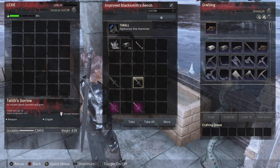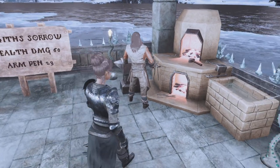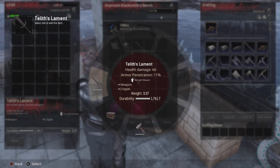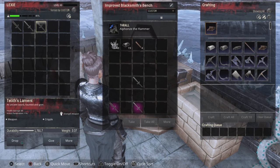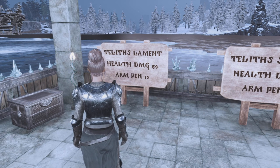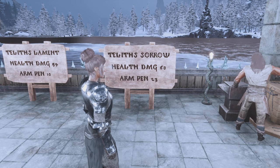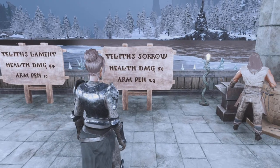If you craft it with your named Tier 4 thrall on the bench, you actually get 25 armor penetration and 74 damage — so it buffs up even more. For Telith's Lament with the named thrall, the armor pen only goes from 10 to 11 — just one point — but the damage goes up to 66, so that's 12 points of damage boost. On Telith's Sorrow with the named thrall, it goes from 60 to 74 damage — a 14-point boost — and armor pen goes from 23 to 25, so two points there.